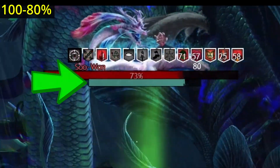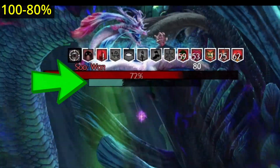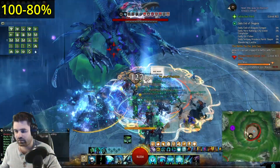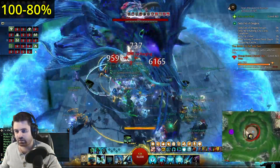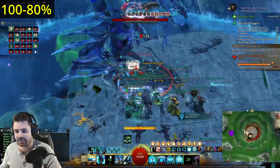When you see a break bar, everyone needs to use CC abilities to nuke the giant bar. When you see a giant squiggly yellow circle that's pulsing, stop greeding DPS and move your fat Norn butt out of the circle, then dodge or jump the shockwave.